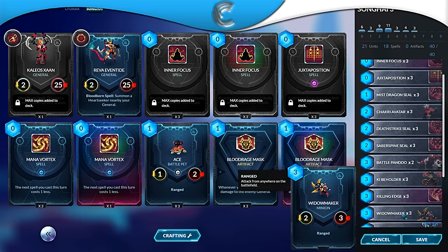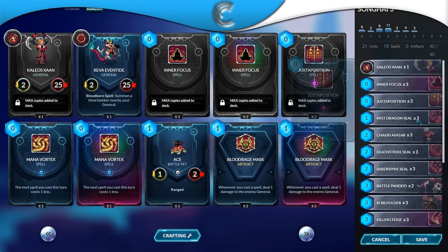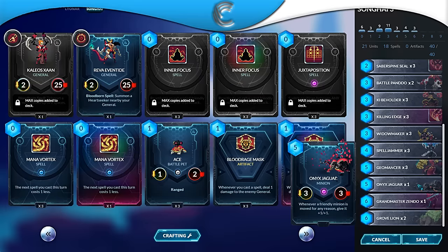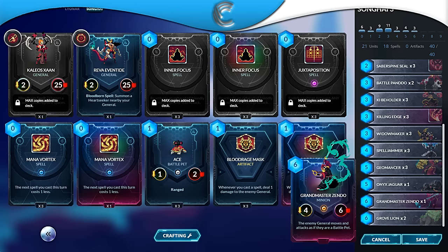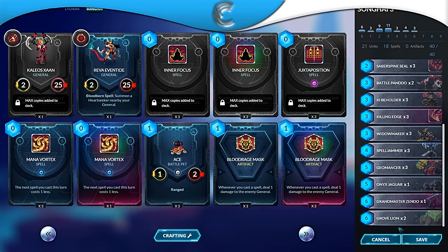Three Widow Makers — we're running a lot of range units because we want to kill off his units and we don't want our units next to him. Three Spell Jammers for the draw. Three Geomancers — pretty strong, and the Phoenix Fires are really nice so I don't have to add them to the actual deck; this gives me a strong body in case he runs his Yu Wands into this. One Onyx Jaguar — you could put in two, but one was all I needed; it's only good if you have other minions on board. One Grandmaster Zendo for the memes. Two Grovelines — this card is key. If you don't have Groveline, you need to craft at least one or two to fight this boss because Groveline saved me so much in my match.